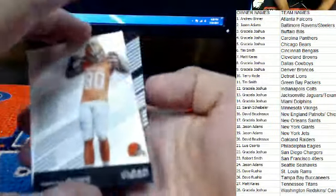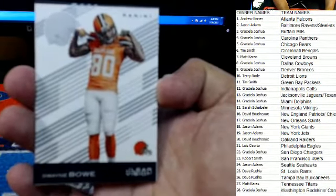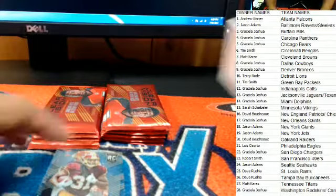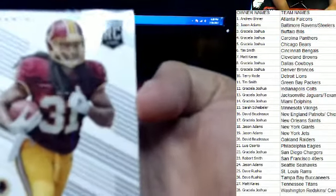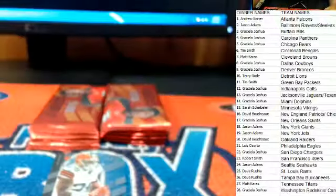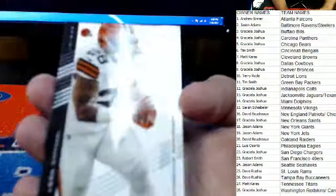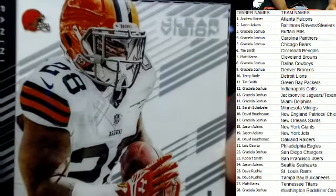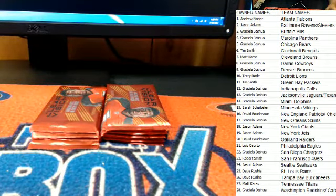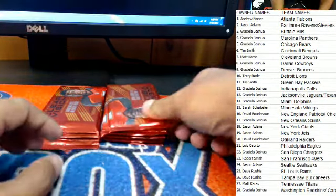First one out — we have Dwayne Bowe with the Cleveland Browns. Matt K., this one's coming out to you. Next up we have the rookie Matt Jones, Washington Redskins — Graciela, this one is also yours. Last out, Terrence West, Cleveland Browns — Matt K., this one is yours as well. Nothing numbered as of yet except for the Hundley card.